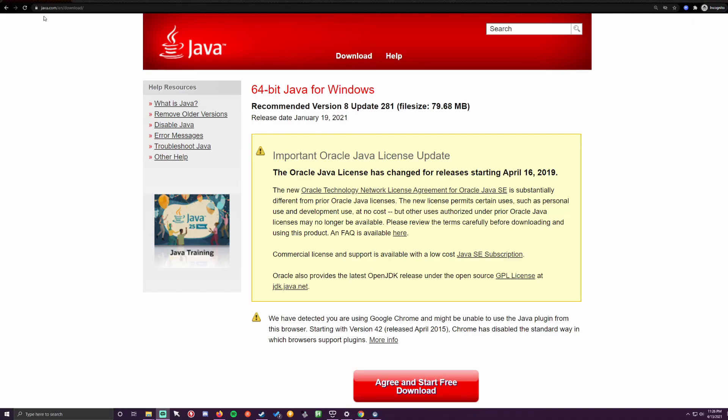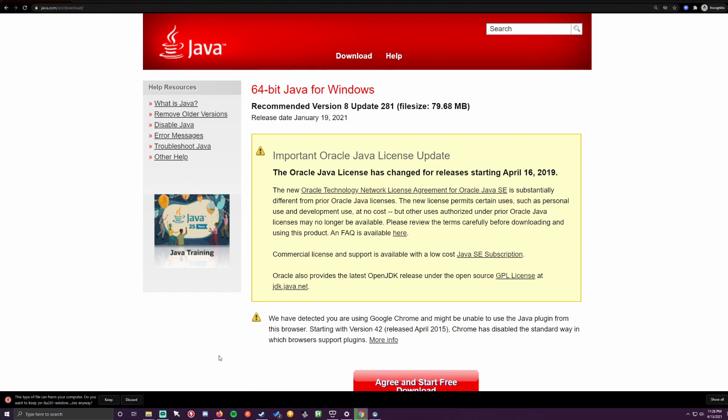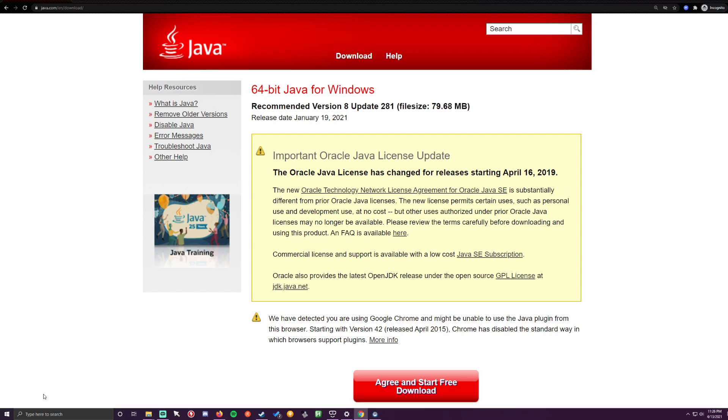Step one: make sure that you have Java installed. You can go to java.com/en/download and download the latest version of Java, or you can click the link in the video description below. Once that's downloaded, go ahead and run the installer, and then we'll move on to step two.